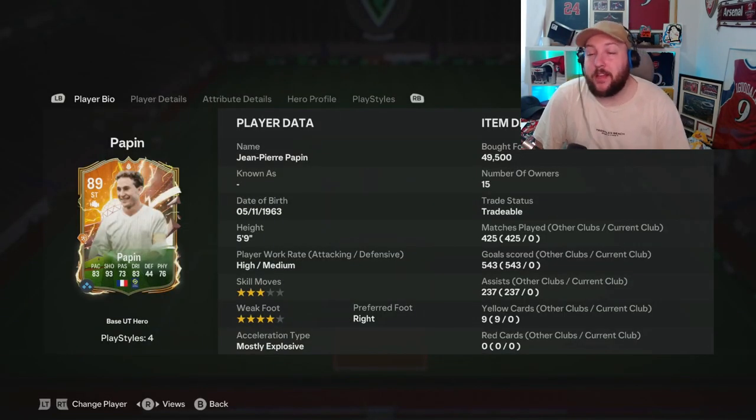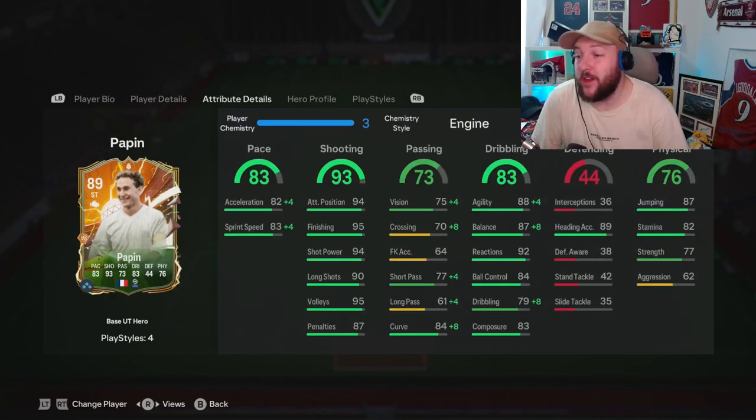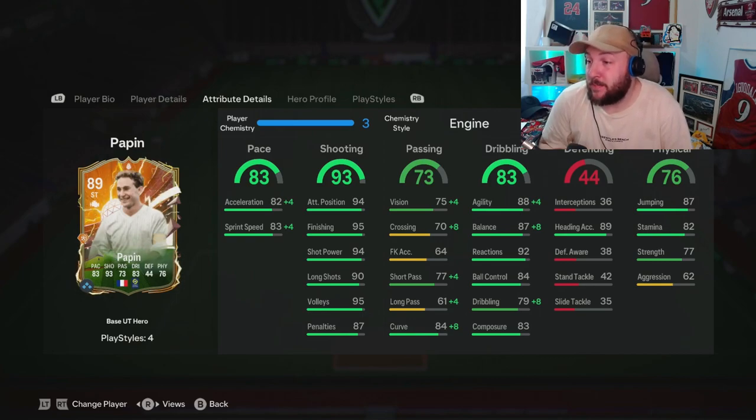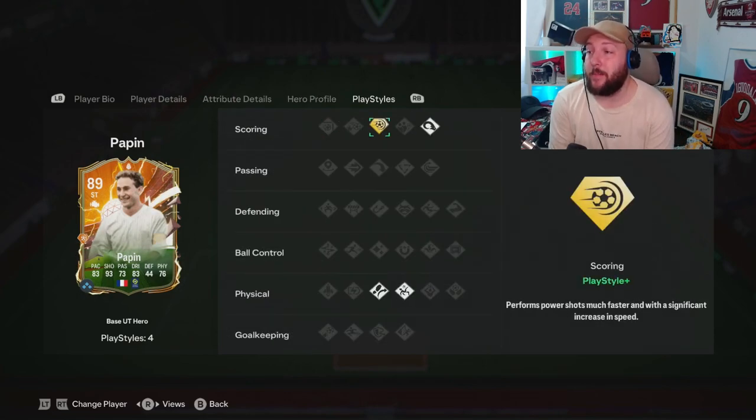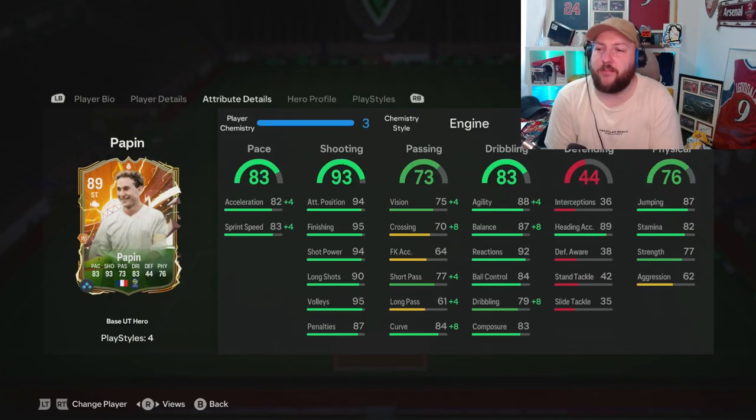We are looking at the 89-rated Hero Papin — high/medium, five foot nine, three-star weak foot, four-star skill moves, striker, center forward, right footed. Absolutely unbelievably good shot power and finishing, great acceleration, really good sprint speed, agility and balance, good composure, great stamina, and good heading accuracy.